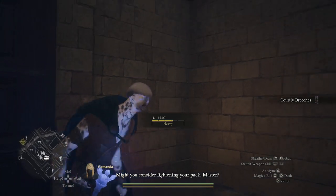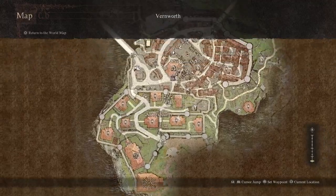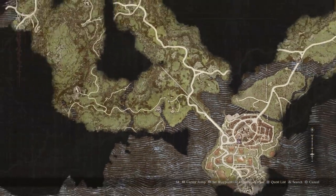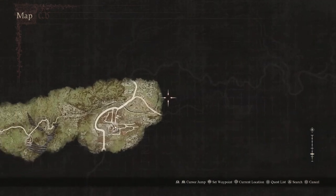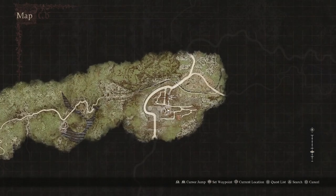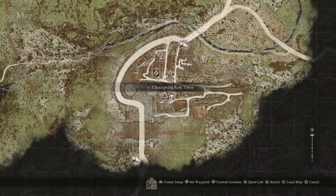Now let's say you've gone ahead and sold them and you don't know what to do. If you can't find any more anywhere in the world, you're going to have to take this ox cart — if you haven't done it yet — all the way over here, and you're going to go to the checkpoint rest town right here.